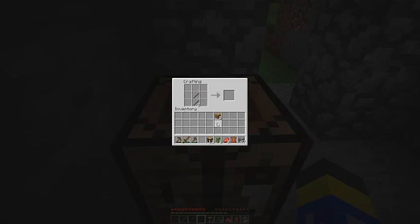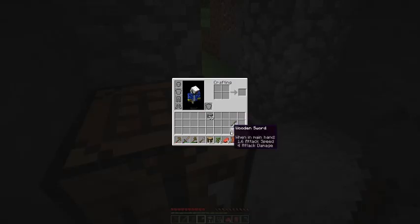Now I'm going to use the cobblestone to make a stone pickaxe, a shovel, and an axe. You can also make a hoe by putting two together, but that's for farming and we're not doing that right now. We need to make a furnace, which uses all slots except the middle one. Get a furnace — and we get the achievement 'Hot Topic.' Awesome.